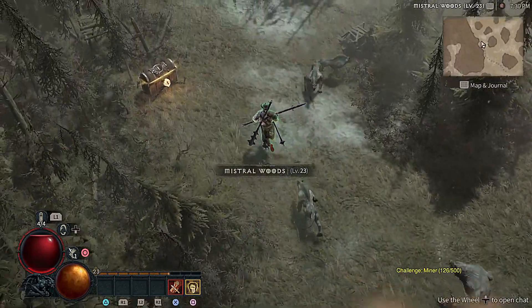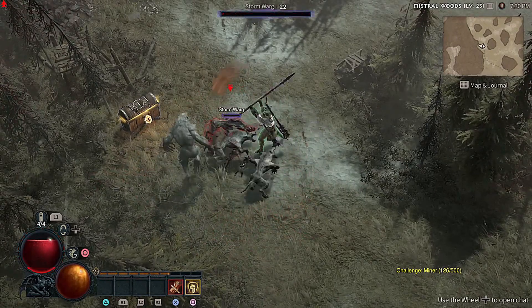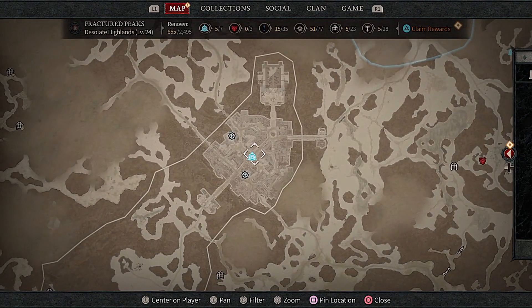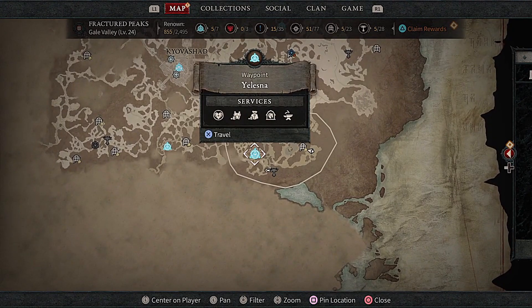If you've been playing Diablo 4's new beta, you may have come across these types of silent chests. The way to open these silent chests is by actually talking to specific vendors. There are two specific vendors that I know of — one is located in this village right here, and the other is located in this village right here.